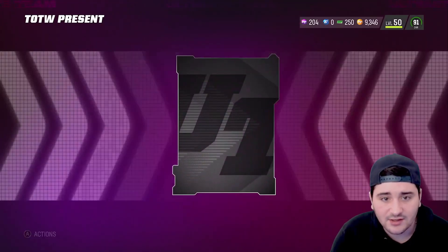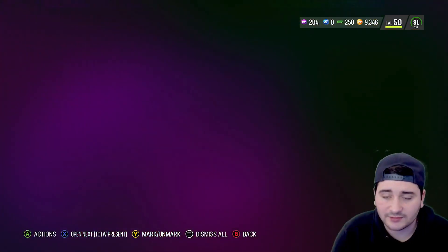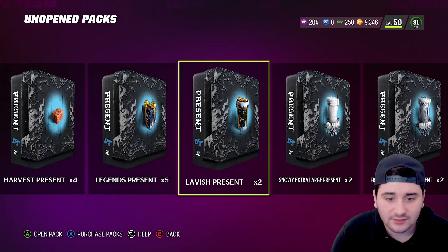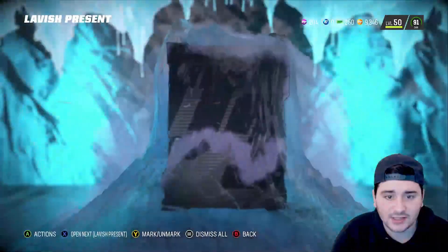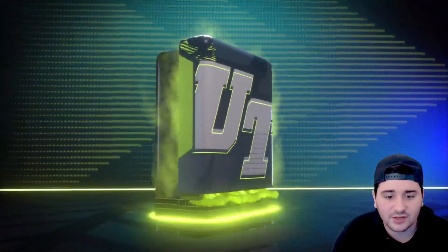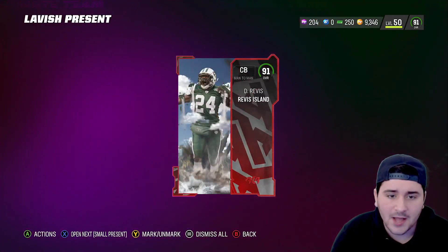Let's see what these other presents are. Team of the Week present — probably gonna be like an 88 harvest... okay, maybe a little bit worse than that. Let's see the lavish present — honestly one of the biggest ones. It's a 92 stocking stuffer. Our other lavish is going to be an AKA player — 91 Revis.